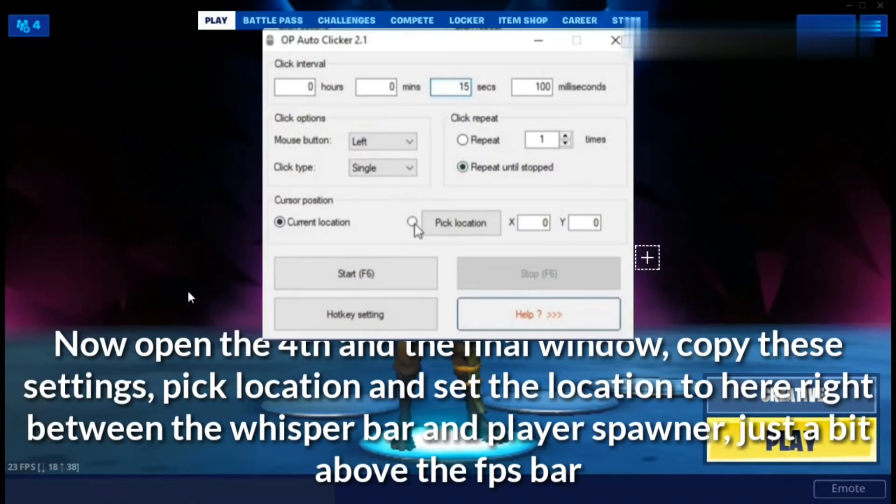Now open the fourth and final window of OP Auto Clicker, copy these settings, pick a location, and set the location to just right between the whisper bar and player spawner — just a bit above the FPS bar. Click there to set the location.